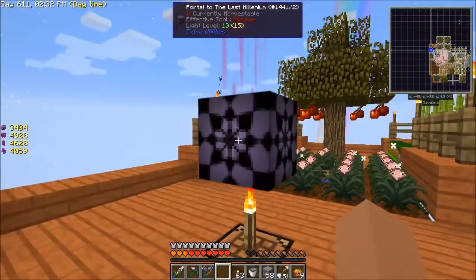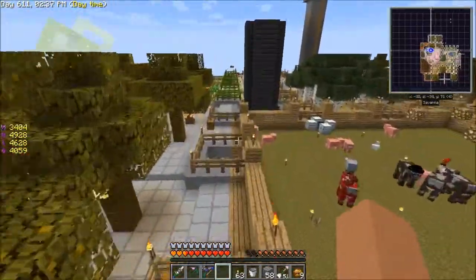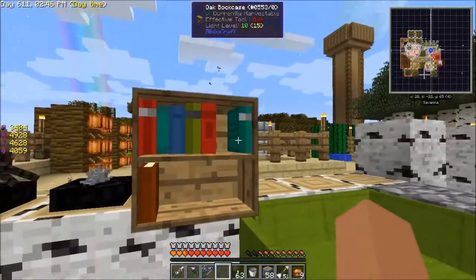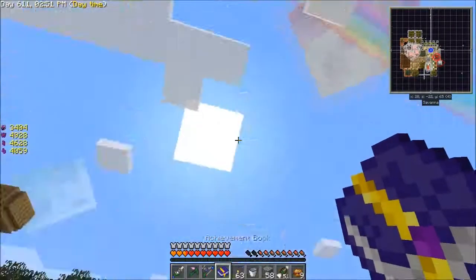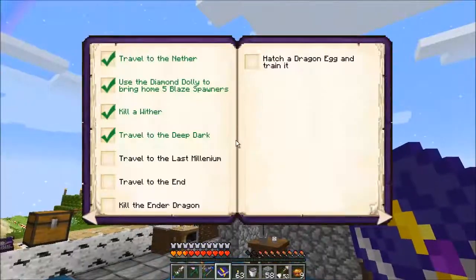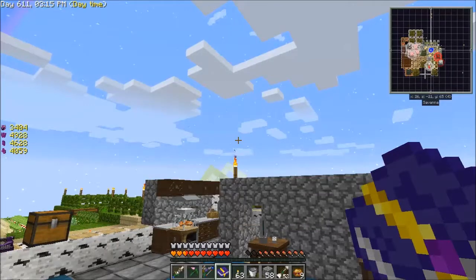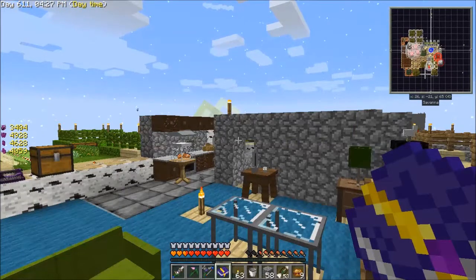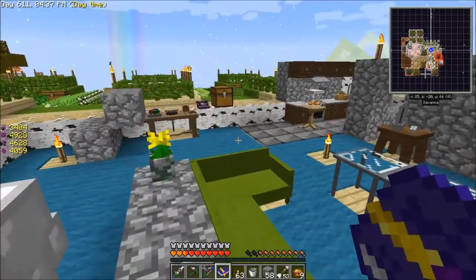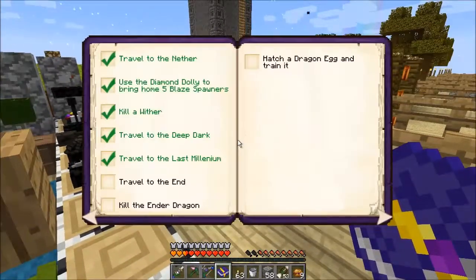That wasn't terribly exciting but there it is. I can check that off in the achievement book. I also moved the bookcase indoors to my house, though it's not technically indoors since I've only got a partial wall. Last Millennium done — now the End. I'm not sure what to do here. I might have to delve into Botania and get the Gaia spirit. Apparently I have to summon the Gaia guardian which drops Gaia spirits, but it's end-game stuff in Botania.